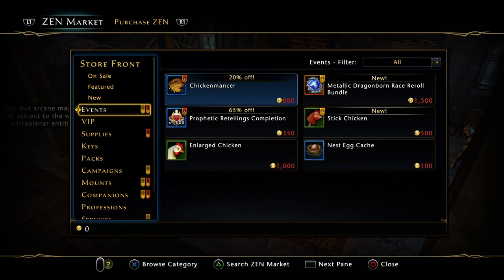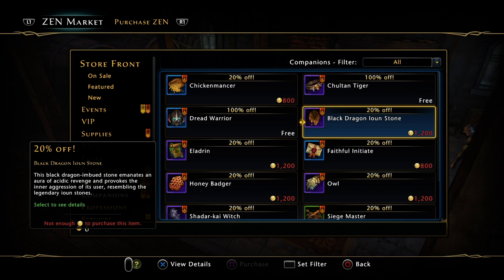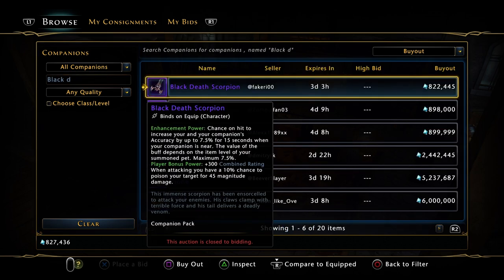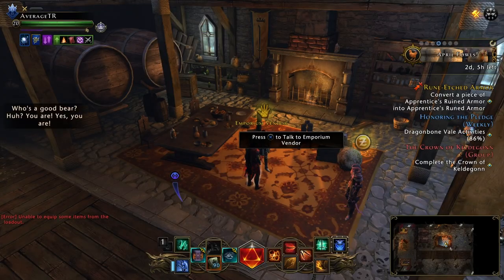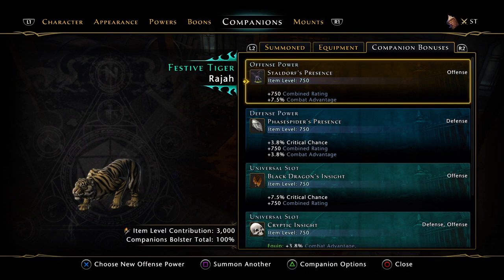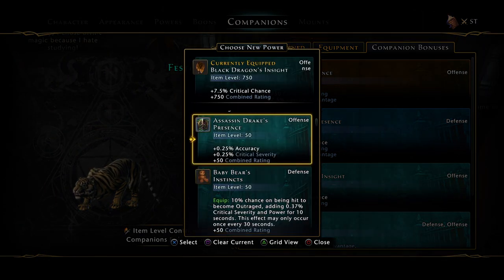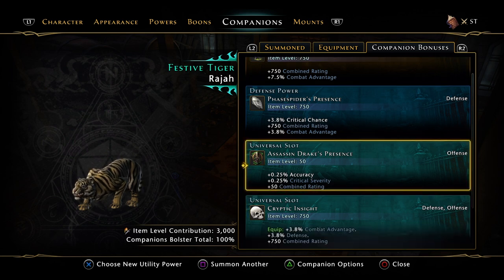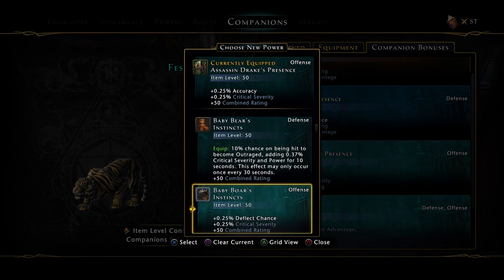If you can get your hands on the Black Dragon Ironstone, it's on the Zen Market — looking at 1200 Zen, which is about 900k. On the auction house you're looking at five million, so it's definitely better to try Juma or get it from the Zen Market. If you don't have Zen, don't spend real money — there are alternatives. The Assassin Drake offers accuracy and crit severity, and the Black Dragon Ironstone is more of an endgame companion anyway.